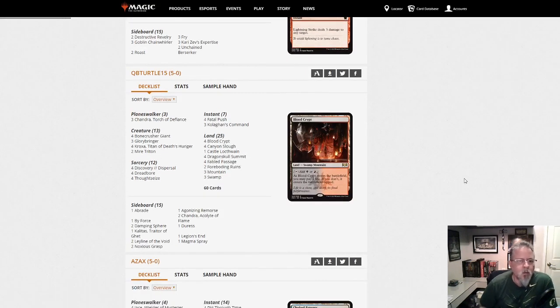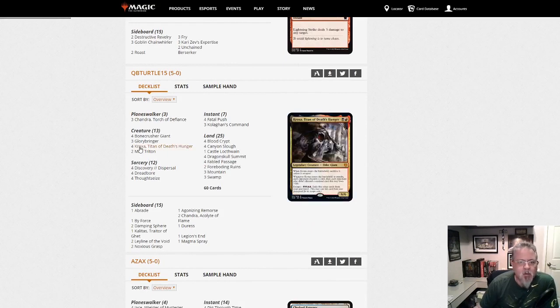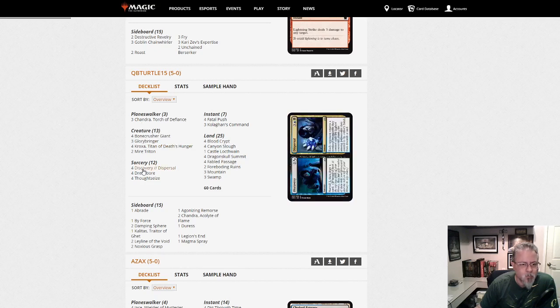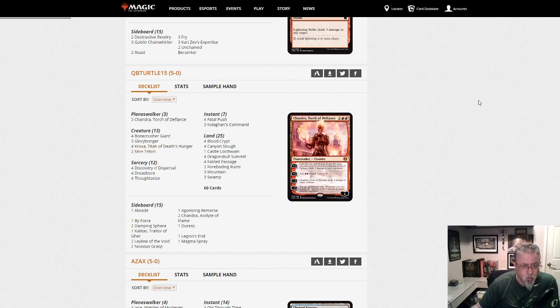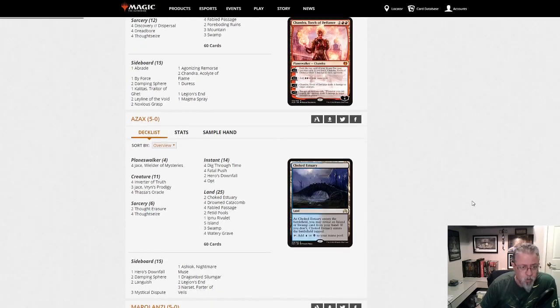QB Turtle 15 with Red-Black. This is a little more disruptive of a deck — four Thoughtseize, four Discovery/Dispersal, four Kroxa. Definitely going for the hand disruption aspect of things. A little bit bigger than the last deck, Black-Red going after the hand instead of purely the life total.